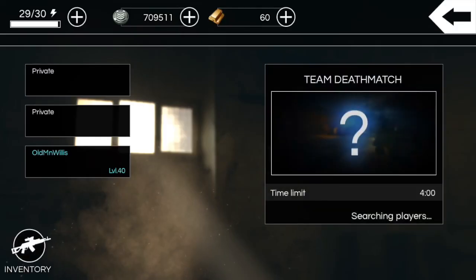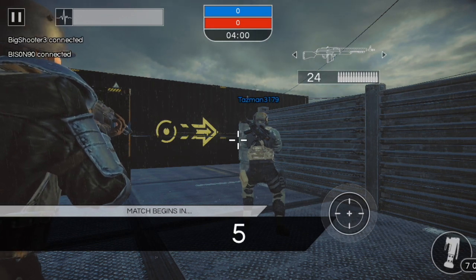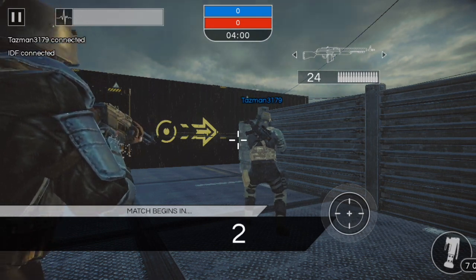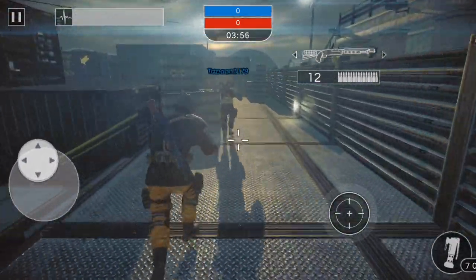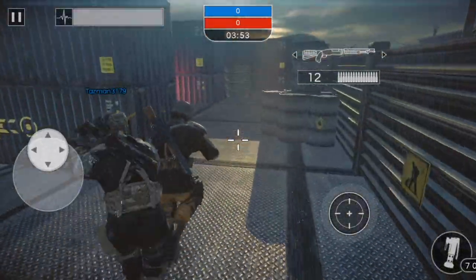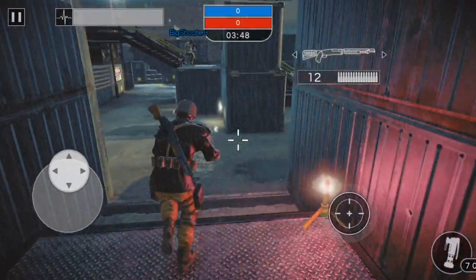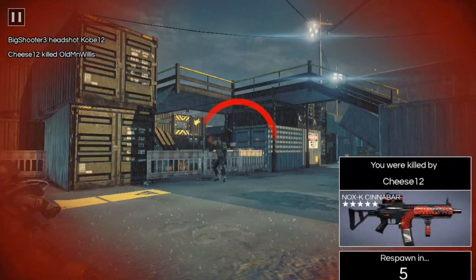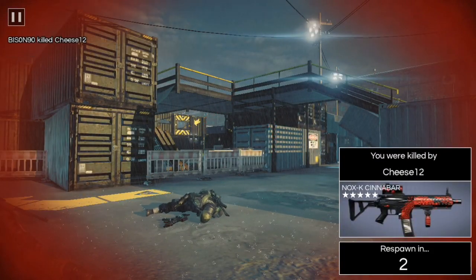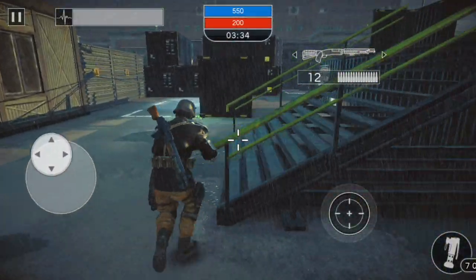We'll go to ranked — we're probably gonna get absolutely destroyed but hopefully people are playing. Sometimes it's hard to find games when new weapons come out because everyone's building them. We got a match on Close Quarters Camp — this should be pretty interesting trying to use this shotgun only. I haven't even tested out this assault rifle that I got as my primary — haven't even tried it in training — so that'll be interesting.